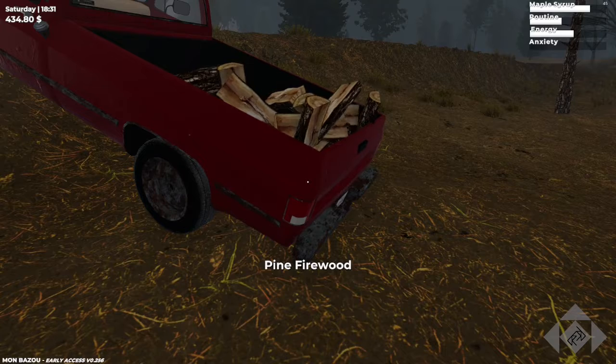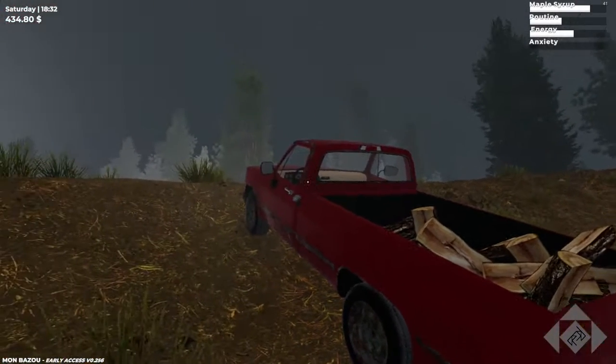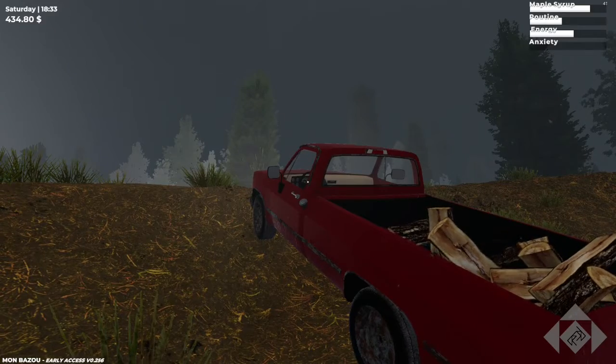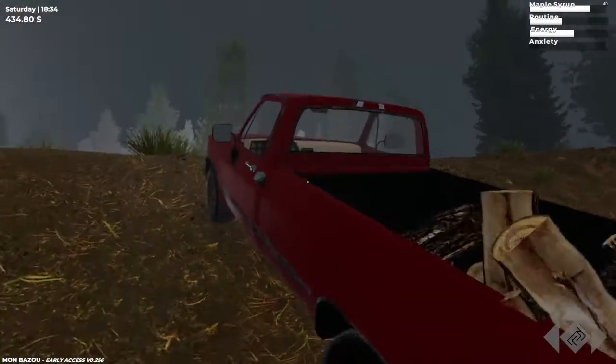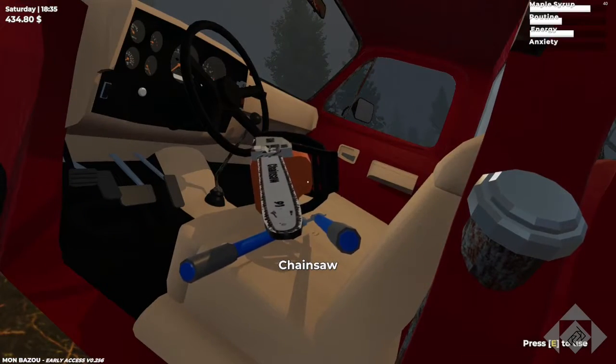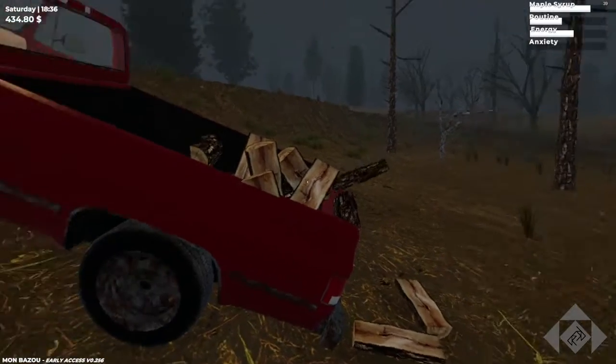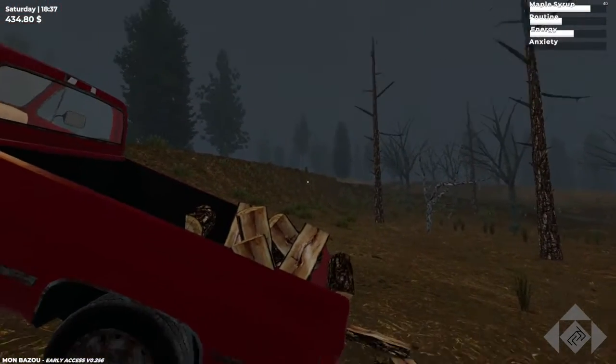Here we can see the physics are attempting to dump out the wood because we are on a slope. If we look inside the vehicle, these things are trying to escape too. How do we deal with this? This is total bullshit! Fix it, Dev!